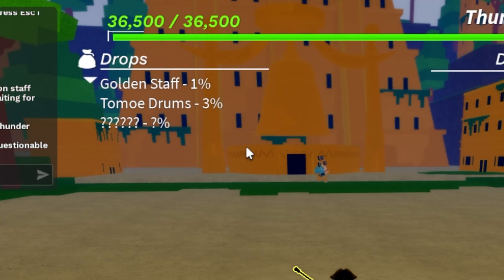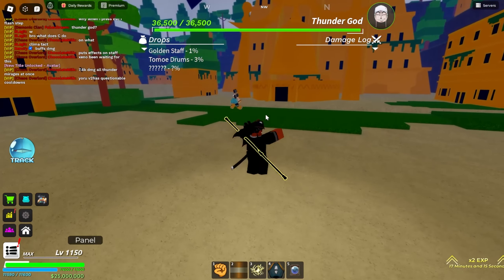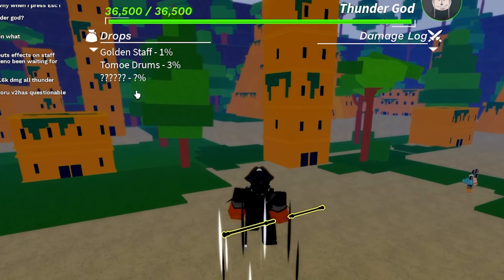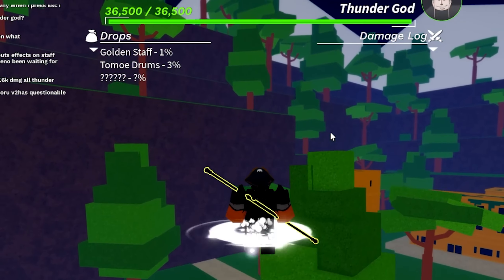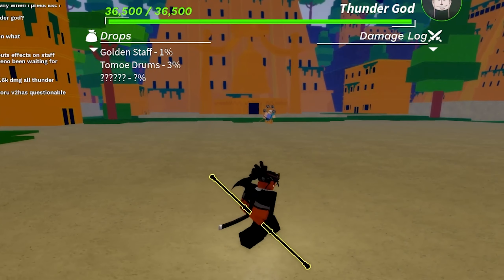For the Eno boss, once the update actually drops it'll tell you what it's called, but right now I'm just going to guess it's this mystery percent boss drop right here. Once you get the boss drop from it, you take it back to Nami and she should be able to craft it for you.